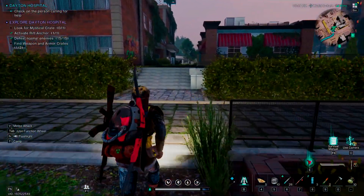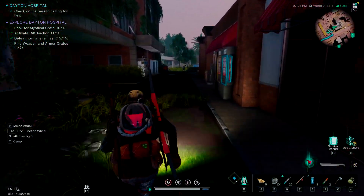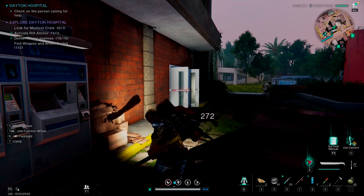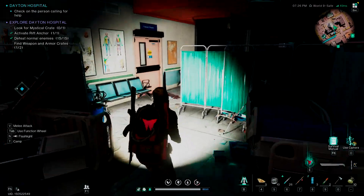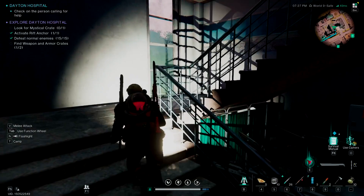We're going to head towards the hospital where we will find both the mystical crate and the second gear crate. Here is the hospital — we'll go in this entrance. I might end up confusing myself because this is not the way I went in last time, but the goal basically is to climb upwards.